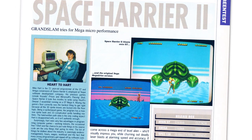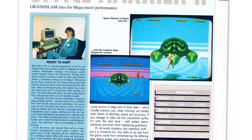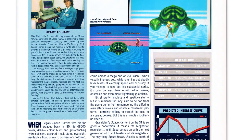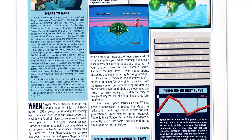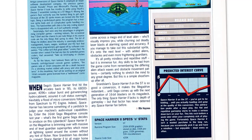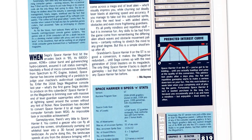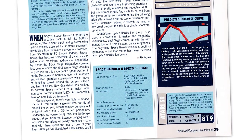Ace was a little bit more impressed and gave it an overall of 819 mystery points, writing that amazingly the ST version runs just a little slower than its Mega Drive parent without the loss of any of the console's superb graphics. In fact, the Sega's graphics data was sucked straight out of the ROM and into the ST's source code. Audio is no great shakes, but then neither was the Mega Drive's. So, definitely a mixed bag. I would probably have played this a bit back in the day just because it's visually impressive, but I would have given up around Stage 3. Thanks for watching — hope you enjoyed this quick peek at Space Harrier 2, and hope to catch you in the next video. Cheers!